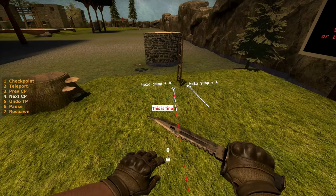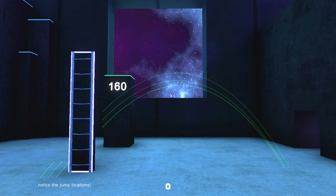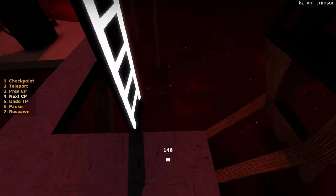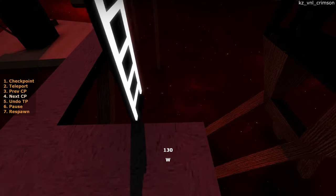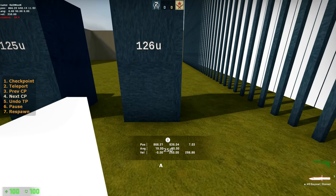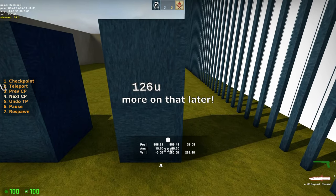Some important notes. First, you don't need to run parallel to the ladder — you can run slightly into it. Second, you can vary your height by varying how early or late you start ladder gliding; more glide time equals more height. Thirdly, in vanilla, lower pre before the ladder glide is preferred if you need to turn sharply. And finally, if you want max height, perfect or early W release is critical because you don't grab the ladder on the first tick while holding W.